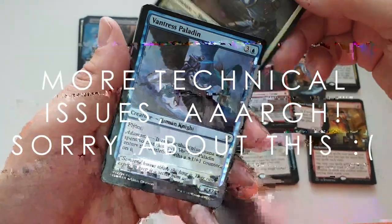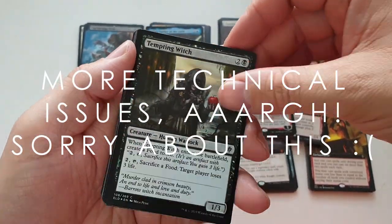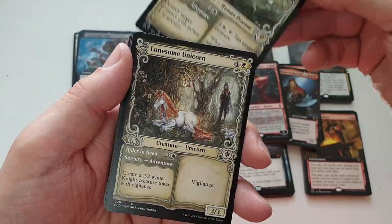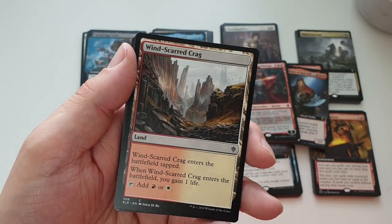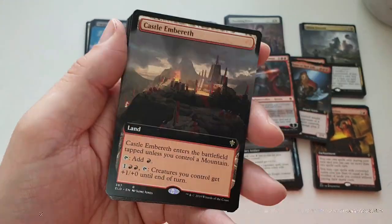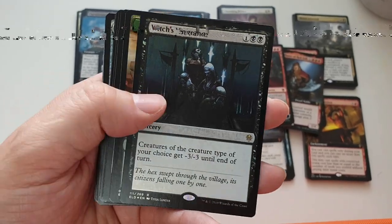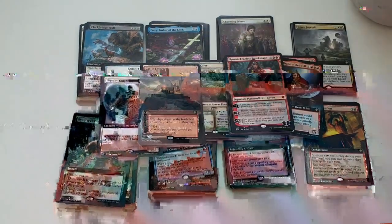Let's flick through a lot of these unless we spot something super eye-catching — Tempting Witch looks good in foil. Non-foil Giant Killer, non-foil Unicorn, Merfolk Secret Keeper, a Wind-Scarred Crag as one of our brawl deck inserts, extended art Castle Embereth — lovely — a foil Witch's Vengeance, and a shiny Boar token as well. Finishing off relatively strong there.